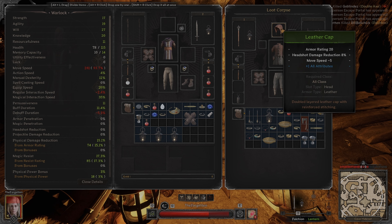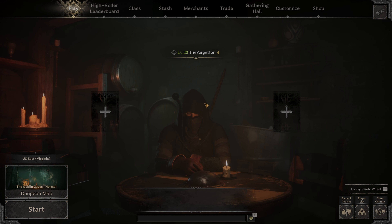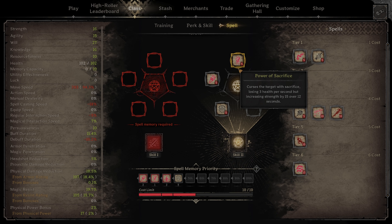I wanted to show you a different playstyle for warlock. Instead of damaging spells, let me show you my buff build. Power of Sacrifice is the first spell I want to talk about — I already showed you that exploit where this spell only takes 3 of your health for 15 strength.